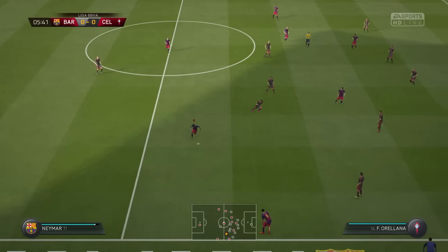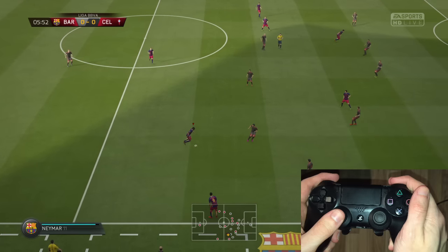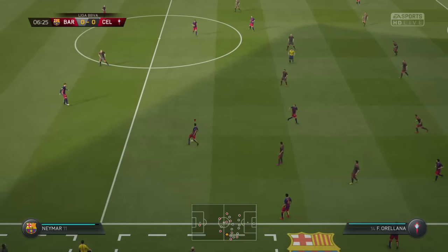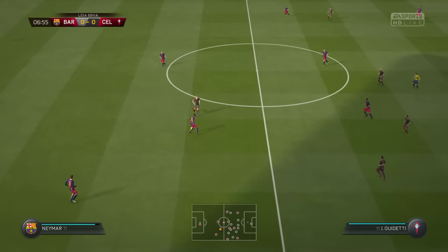But now we want to see how to do the advanced one. It's actually quite easy. We again have to hold the R1 or RB button, but this time we need to flick the left stick backwards 180 degrees and then quickly forward again. So just hold R1 or RB and quickly tap the left stick backwards and then forwards.